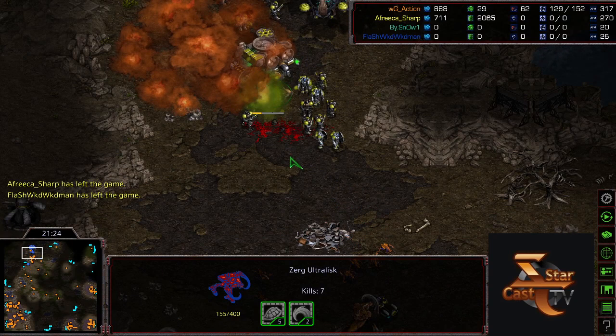If at this moment Sharp had a drop going to the third or canceled the fourth it might have worked, but no. Good job by Action — very well played, recognizing where his advantages were and using them to his complete advantage. Thank you so much for watching and I hope you have a great day. If you want to watch more StarCast TV, hit that subscribe button and keep watching. This is Elisa Gray — bye!